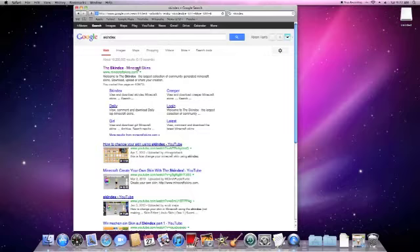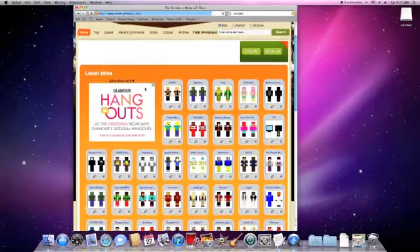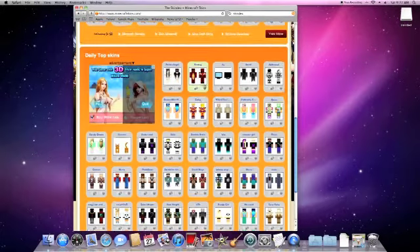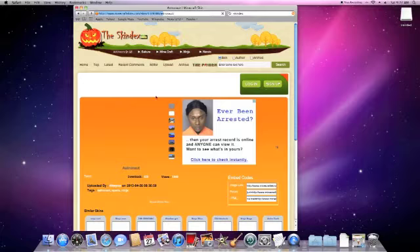In your finder you want to click on the first link, and then you can see all these skins. Maybe you like one of these — so let's say I like this astronaut.